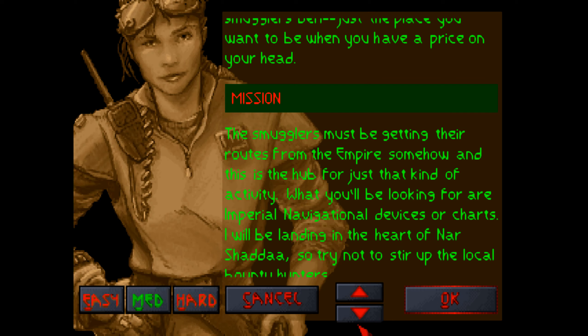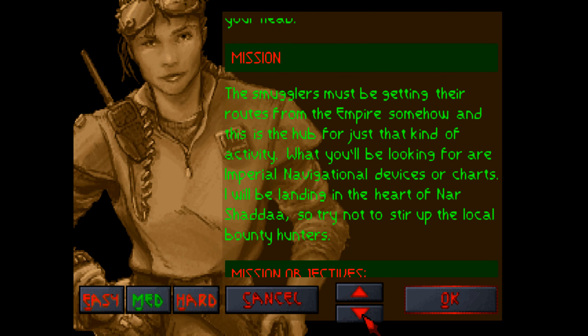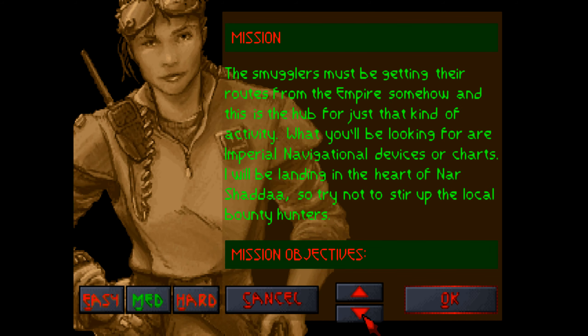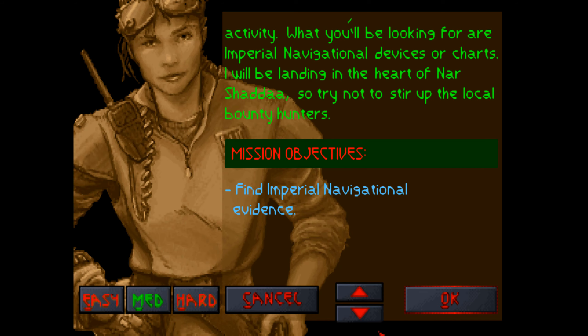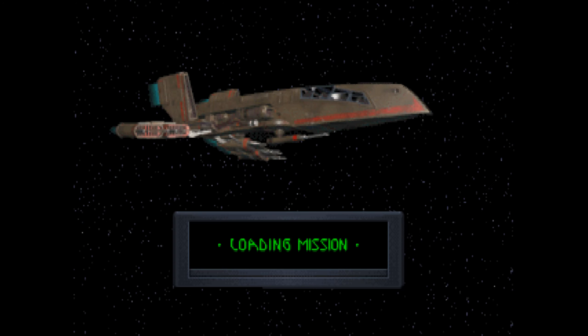What you'll be looking for are Imperial navigational devices or charts. I've been landing in the heart of Nar Shaddaa, so try not to stir up the local bounty hunters. So we've just got to find Imperial navigational evidence. Just a simple hunting mission. Of course, these things are never quite that simple, are they?